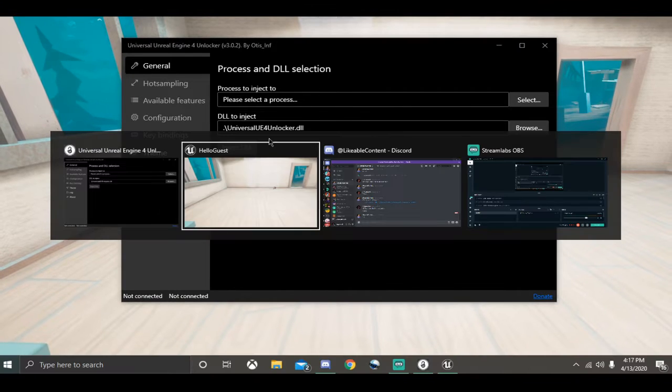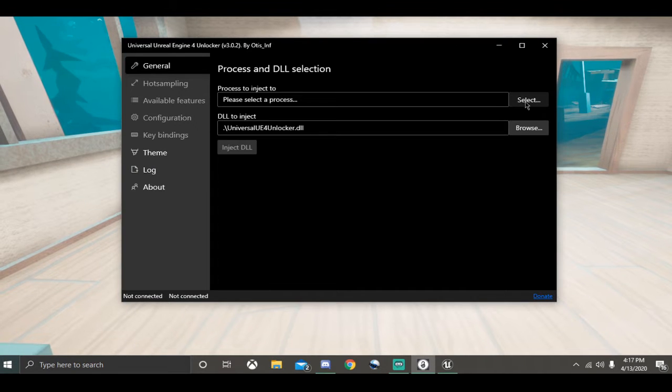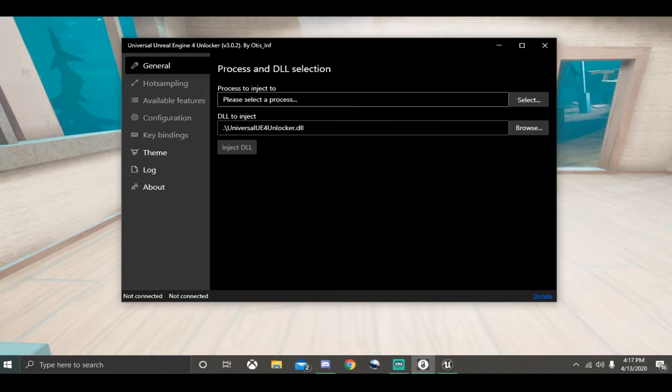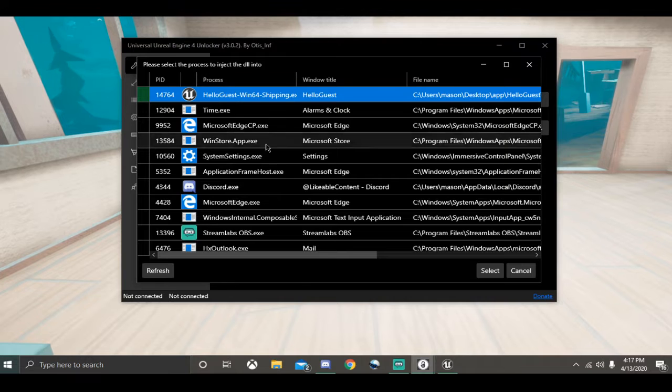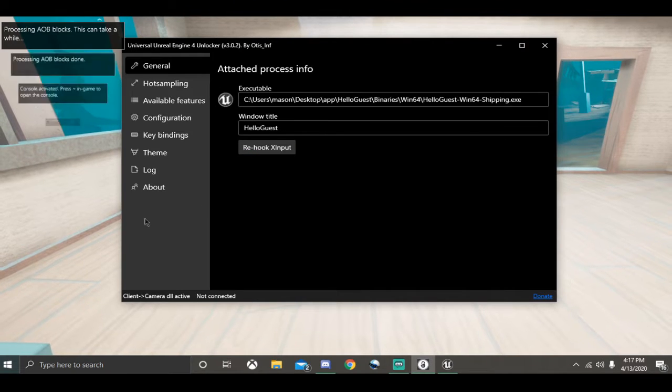Make sure this white outline right there is around it. Then you're going to press Select next to Inject To. You're going to select Hello Guest or whatever Unreal Engine 4 game you want, then press Select. And then you're going to click Inject To DLL.